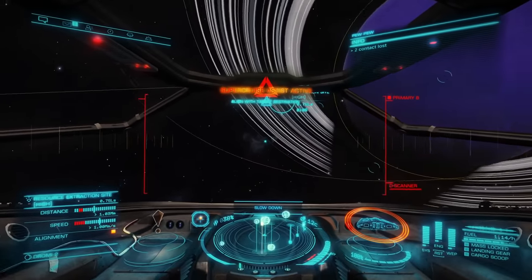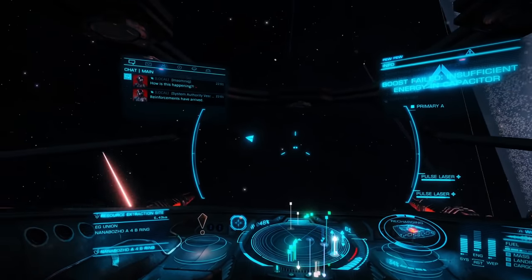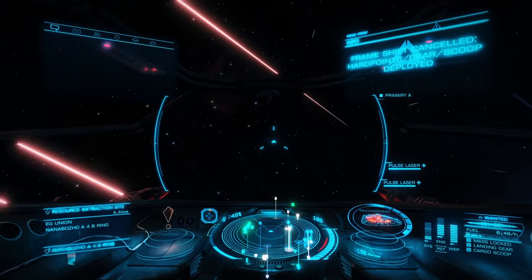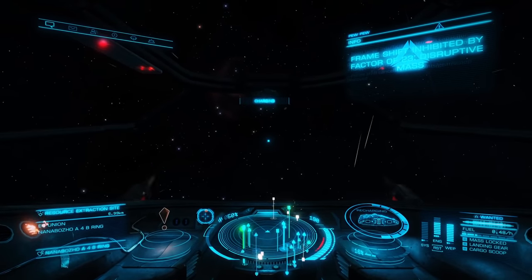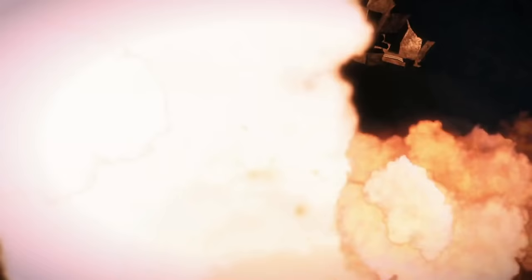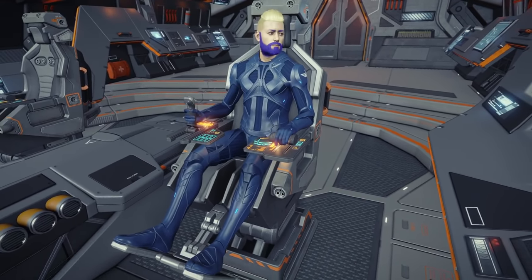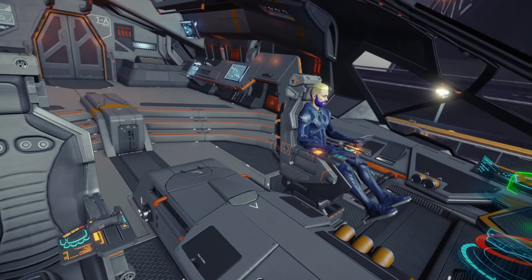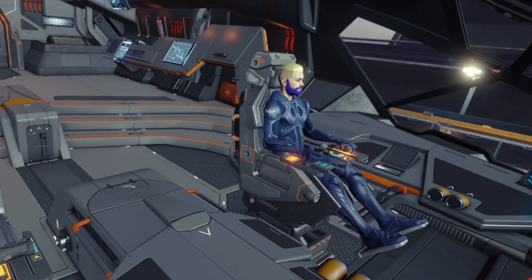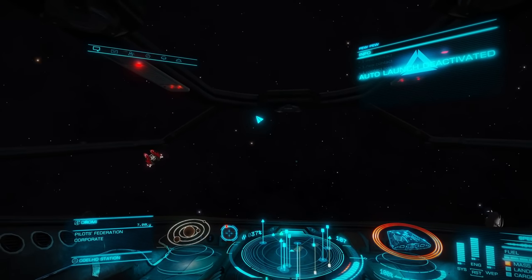We're gonna head over to that blue gas giant first and lay some smack down on the pirates. Word of caution, combat is very dangerous in Elite. If you make the mistake of shooting a bad guy before your scan goes through, or you accidentally shoot a good guy, you're gonna get your butt blown off. If you get scraped off the bottom of someone's space boot, that means you have lost every single bounty you collected up to that point that you haven't cashed in yet — and you don't want that to happen, commander.